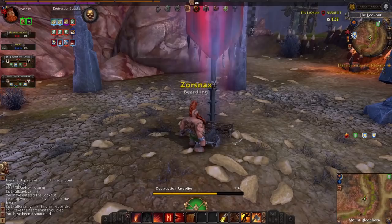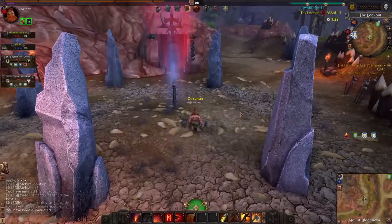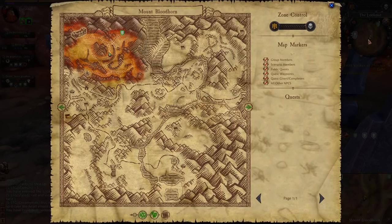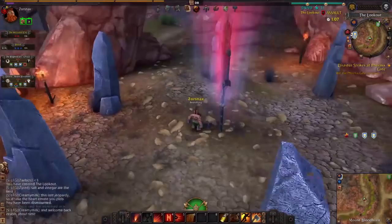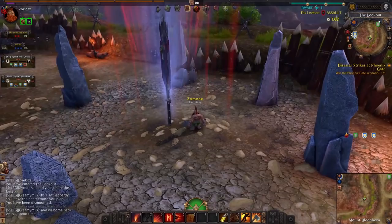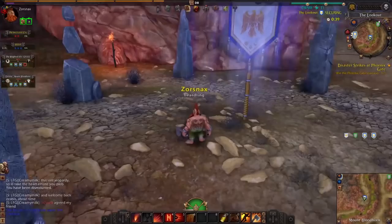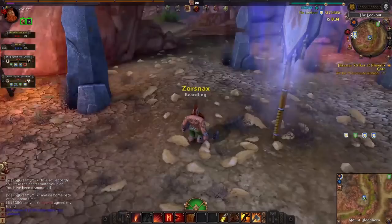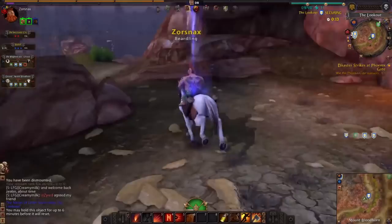Every zone has battle objectives you can capture for your faction, as long as they're not locked — indicated by a padlock symbol. A lot of them will spawn supplies you can pick up; if enemy supplies are sitting there you can steal them for influence or renown. Once you capture the flag for your own faction it'll spawn supplies for you to pick up and carry back to turn in, which contributes to the zone overall. In later zones you'll see warbands coordinating to gather and turn in supplies to level up the keeps.